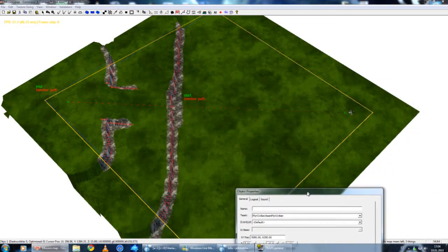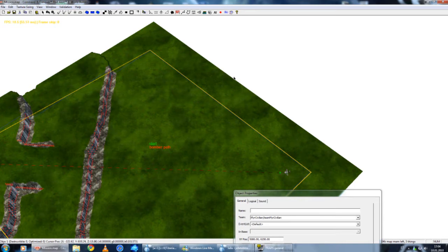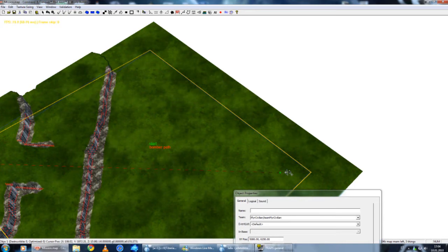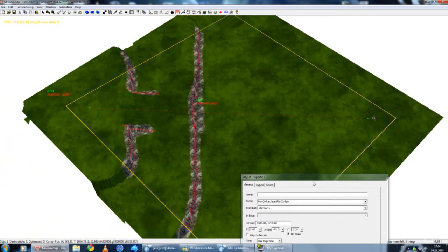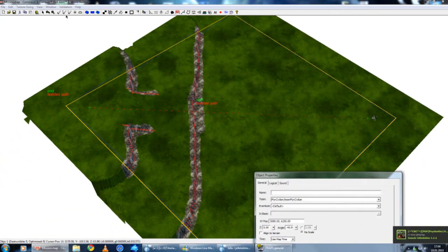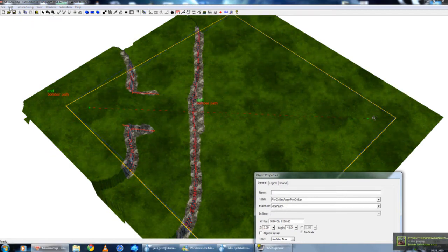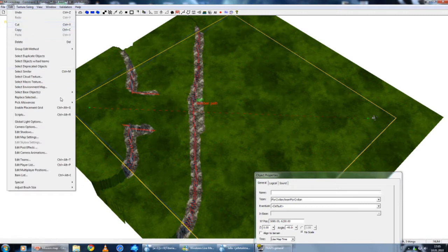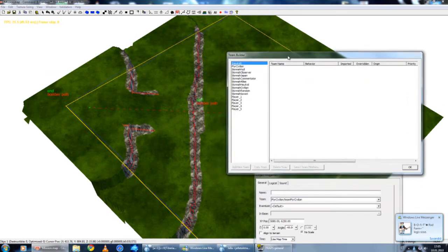Another way is just adding five objects outside of the border and setting all names, and I'm going to use the team way. First of all, I'm going to go into Teams. Teams is in here — Edit Teams — so I'm going to check right there, and this is the team builder.